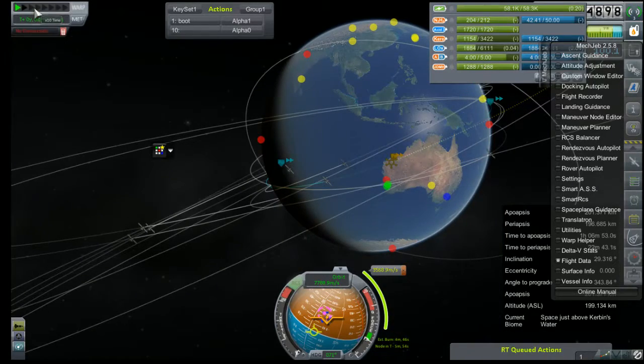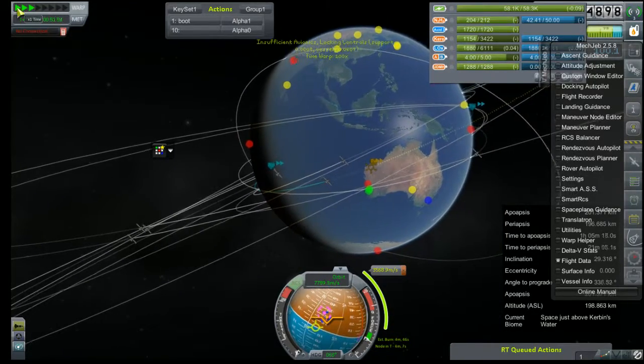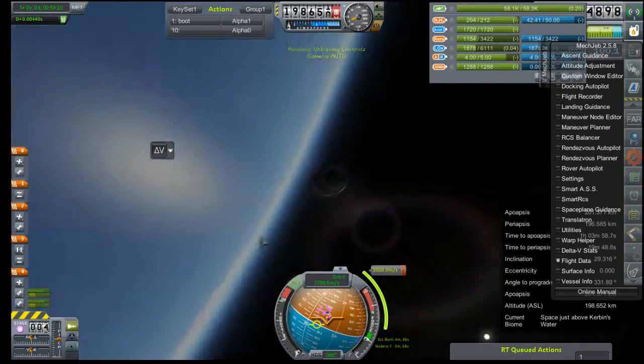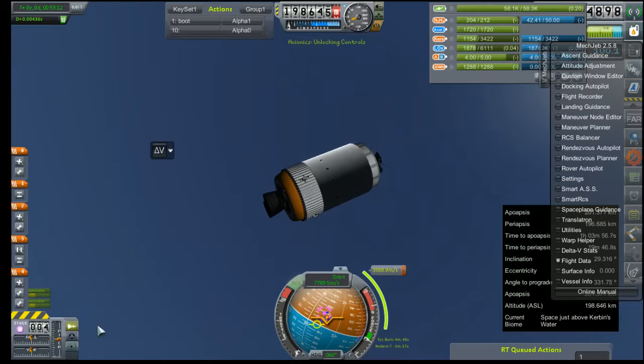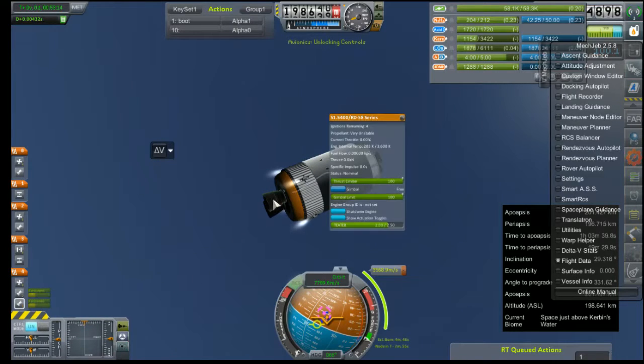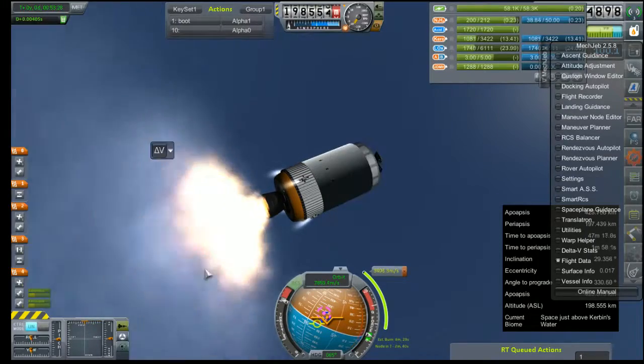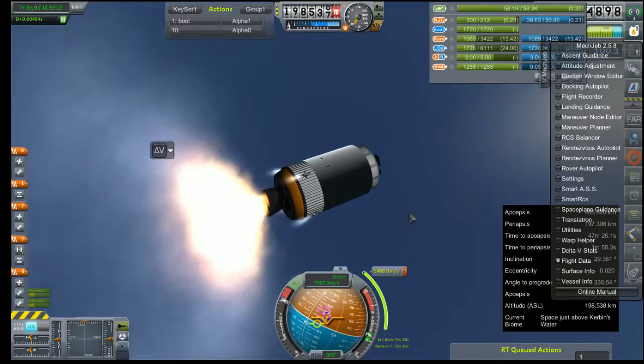The burn is right over Australia so we should be picking up connection very soon. There it is. We're going to start off a little early just to see if we can ullage these engines, and once this is going we'll start talking about the cool thing. There we go — very stable. Ignition. We're going to burn through pretty much all of this.